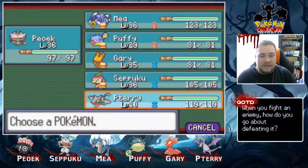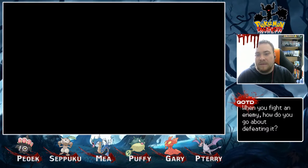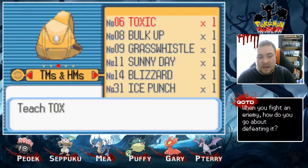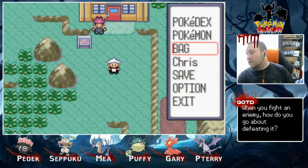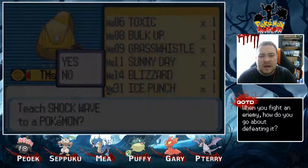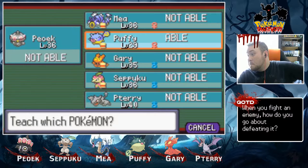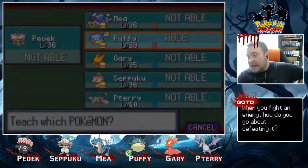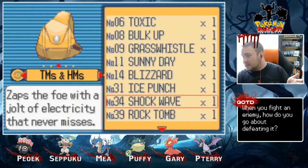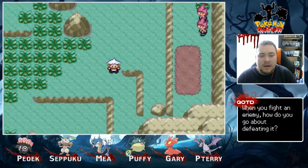Before we move on — I should have done this before — I'm going to give Toxic... Actually no. He has Poison Point, so what's really the point? Can anyone learn Shockwave? That might not be all that bad. At least then he'd have — I know it's not a stab move, but it never misses and I believe it's like 60 power. I'll think about that later.